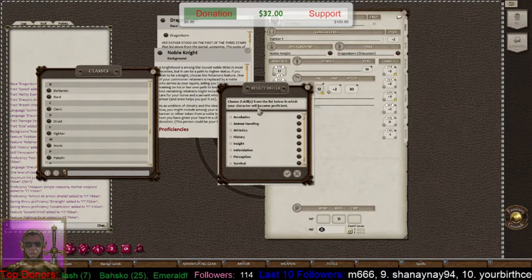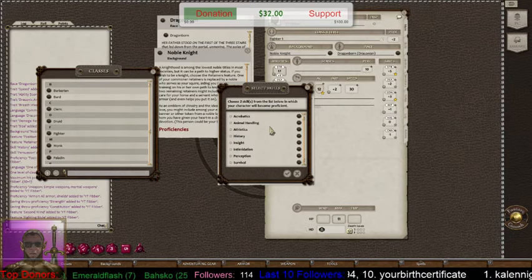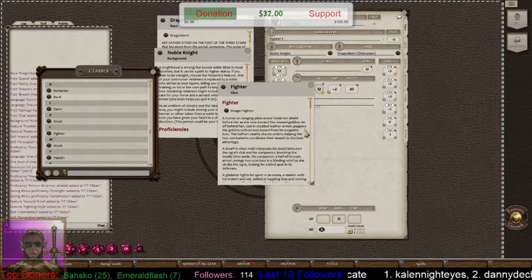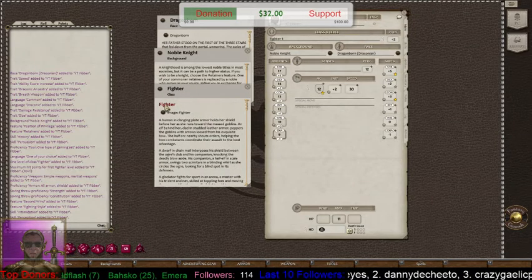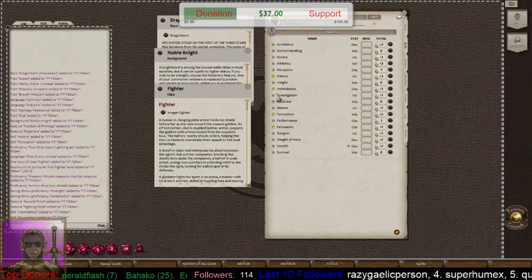It asked me a question: choose two skills from the list that your character will be proficient in. Since he's a fighter, let's use Perception and Intimidation. It automatically puts those into your character sheet under skills. On the skills page, you'll see Intimidation and Perception from the class choice, and Persuasion and History were given automatically through his background.